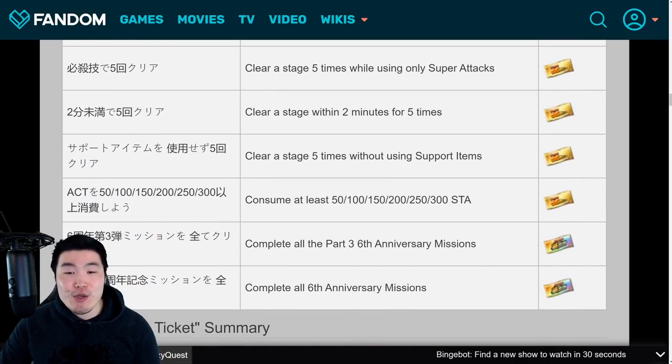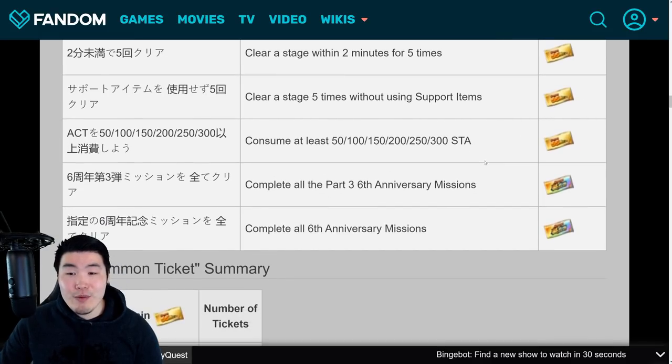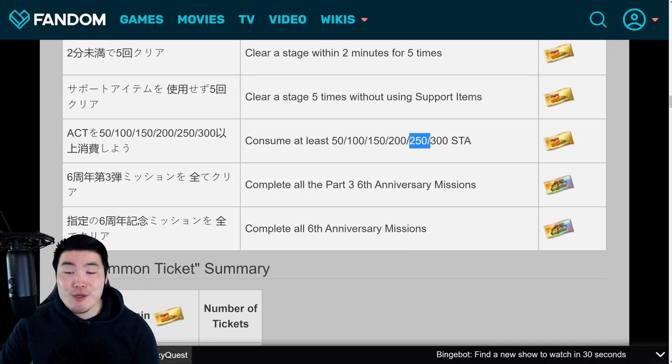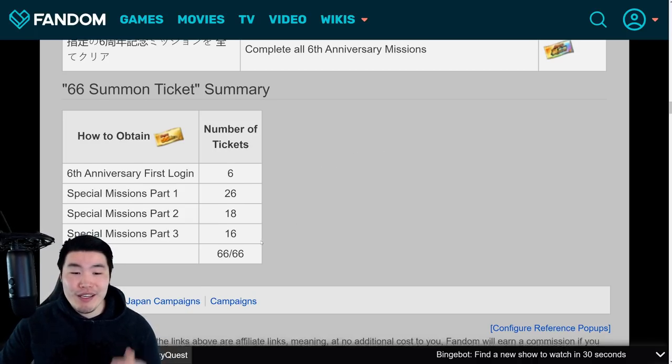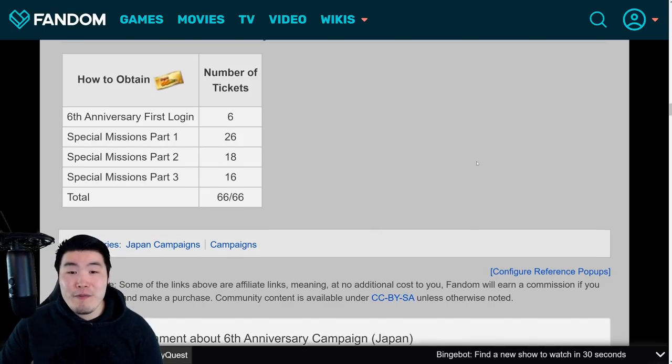Clear a stage within 2 minutes 5 times for another ticket. Clear a stage 5 times without using any support items for 1 more. Then the remaining stamina consumption missions: 1 ticket for 50 stamina, 100 stamina, 150 stamina, 200 stamina, 250 stamina, and for 300 stamina consumed you'll get your final 2 tickets. In total, part 3 gives out 16 tickets. Once you add parts 1, 2, and 3 together including the initial login bonus tickets, you're looking at 66 tickets in total.